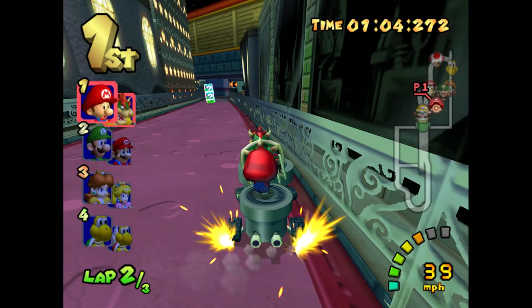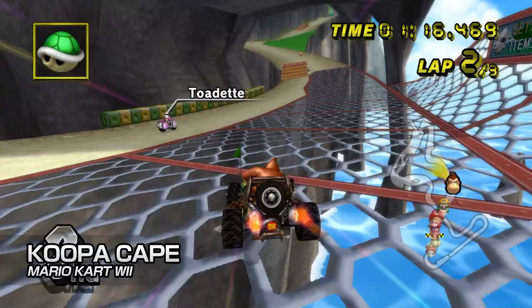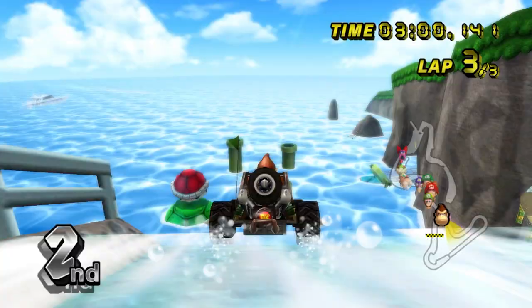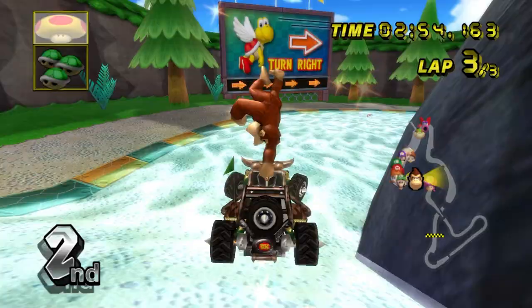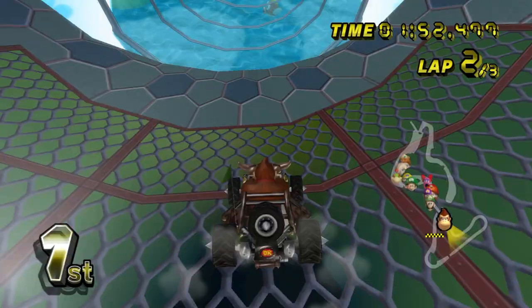Throwing this one in simply because it's one of my personal favourite tracks in all of Mario Kart, I need my Koopa Cape fix again. While going underwater was introduced properly in Mario Kart 7, Koopa Cape stuck you underwater through a warp pipe — and that's after jumping over gaps in a cliff, rushing through a winding stream of water and throwing yourself off a waterfall. Just let me do it again, pretty please.